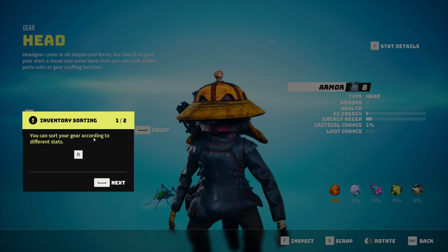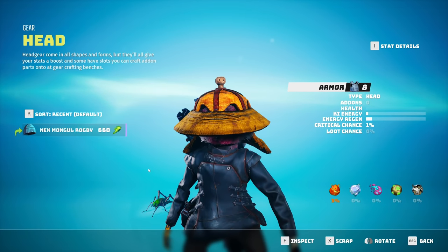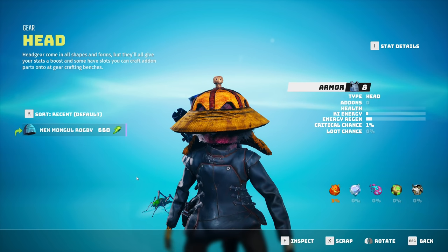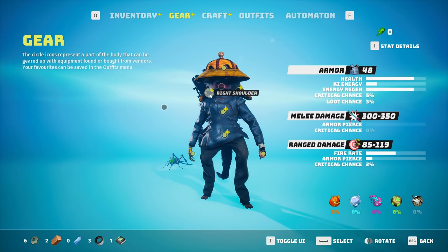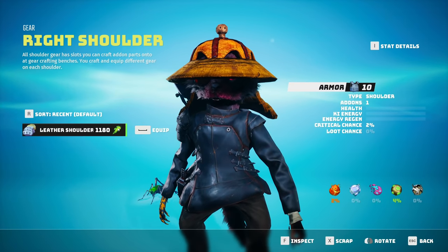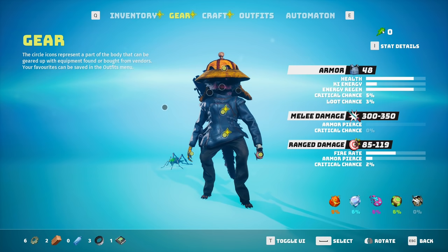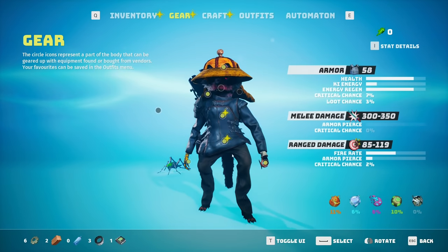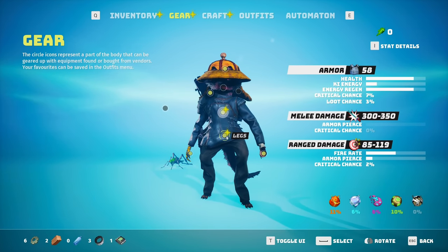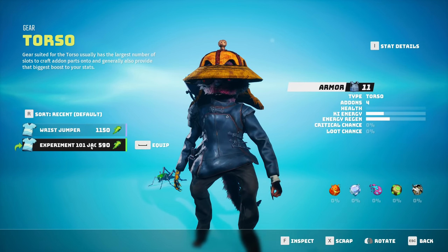You can sort your gear according to different stats, and scrap highlighted gear for crafting resources. We're gonna equip that because it's better than what we had. Right shoulder: 48, so if I put this on - now at 58, okay! I have stuff equipped here but not out here. Torso: Experiment 101 jacket. Wait, this takes high-key energy and reduces energy regen? But it also gave me 10 of some other effectiveness stuff.